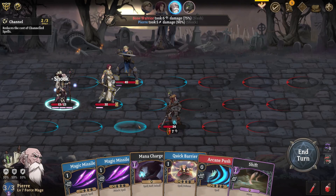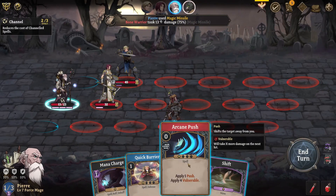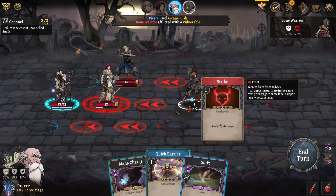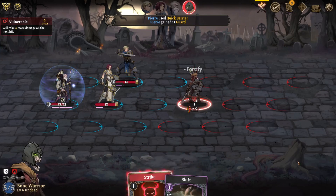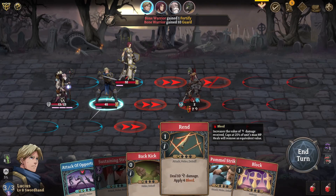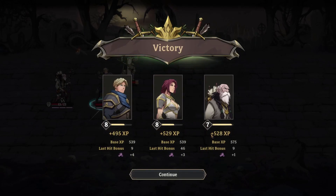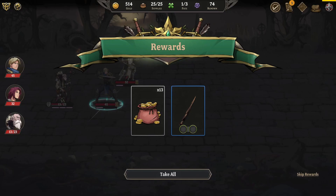The shock is doing a number on Pierre. I'll arcane push to get everyone in range — he should still be attacking Catherine. Quick barrier just for the strategy points. He's down to two — almost took him out. I'm going to put a quick pause — my dog's barking at the noise and I'm a little concerned why it's going off like that. I'm so sorry about all these pauses, I'll be right back.